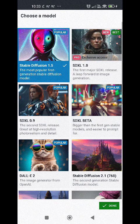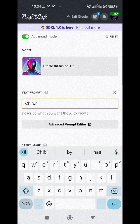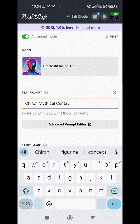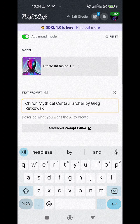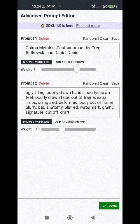We're going to use Stable Diffusion 1.5. I've done a lot of experimentation and you will get the best result in Stable Diffusion 1.5. You might not get a perfect centaur in 1.5 but you will get a workable image that you can evolve in other models. We're going to start off with a really simple prompt — Chiron, mythical centaur archer, by Greg Rutkowski and Daniel Dosio. I'm going to put the standard negative prompt on there and take it down to minus eight, hopefully to clean up the image.